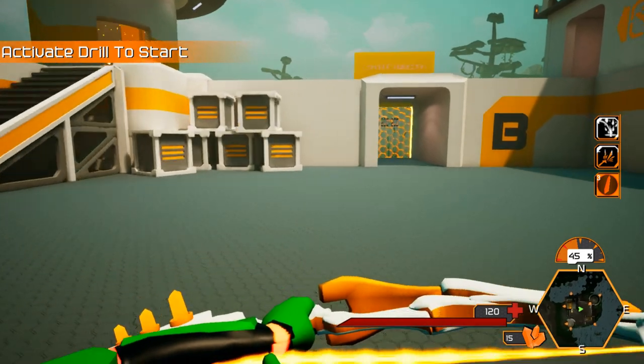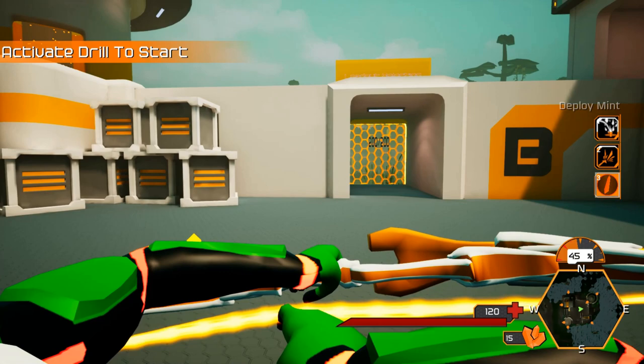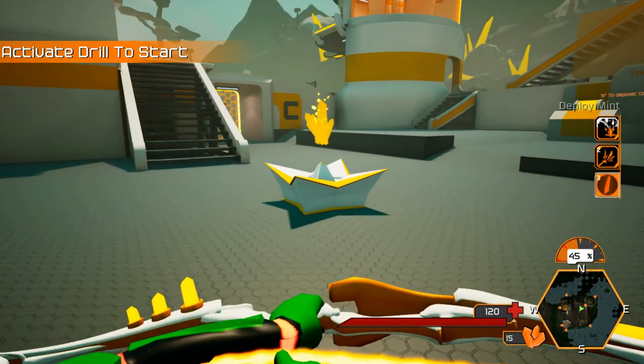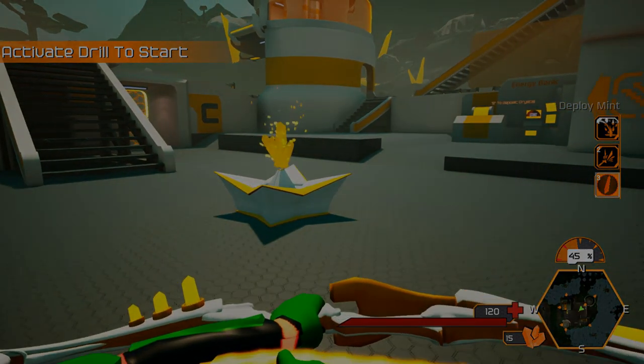As you can see, we have the abilities added on the right: Airstrike, Shotgun, and our new ability tied to the Founders Crystal — Deployable Mint. This will generate a steady stream of crystals for you and your team throughout the game. This should help you survive longer and fight harder.